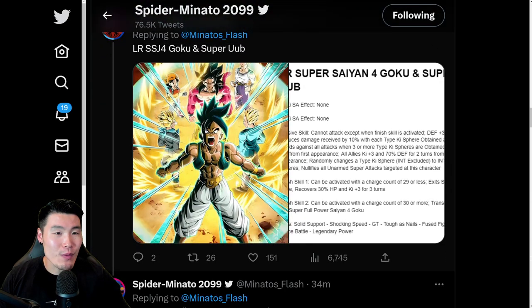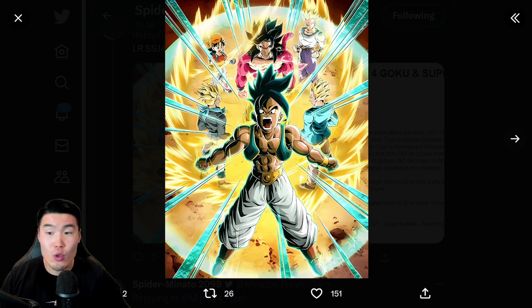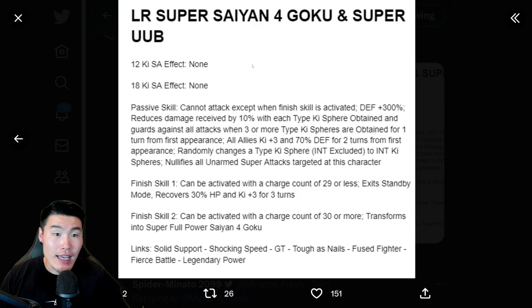Let's move on to the standby, which is Super Saiyan 4 Goku and Super Oob. In this state, in the standby, you have no super attacks. The passive is: cannot attack except when finish skill is activated. Defense plus 300%, reduces damage received by 10% with each type Ki sphere obtained, and guards against all attacks when 3 or more type Ki spheres are obtained for 1 turn from 1st appearance. All allies Ki plus 3 and 70% defense for 2 turns from 1st appearance, randomly changes a type Ki sphere (INT excluded) to INT Ki spheres, and nullifies all unarmored super attacks targeted at this character.